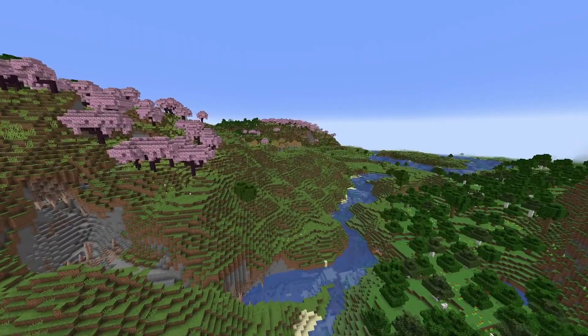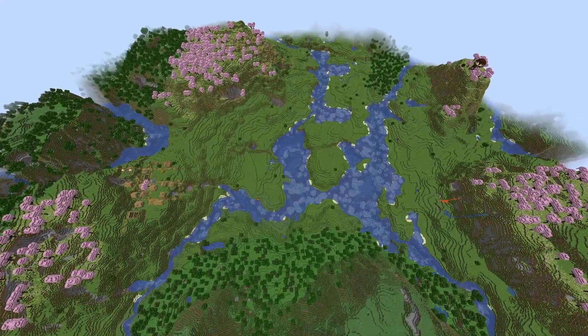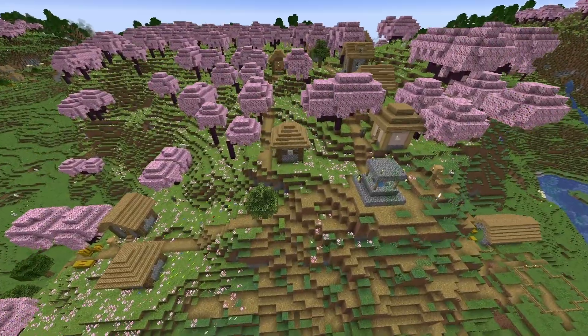And speaking of Dripstone Caves, right at the end of your spawn village we've got the opening to another one — this one's much bigger. This second village is surrounded by Cherry Groves, and I mean literally surrounding it. The cherry trees are even growing into the village.